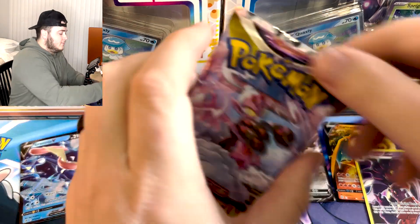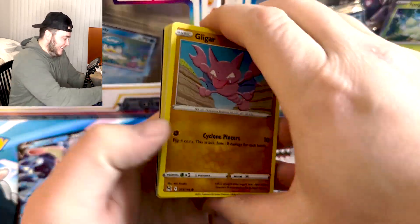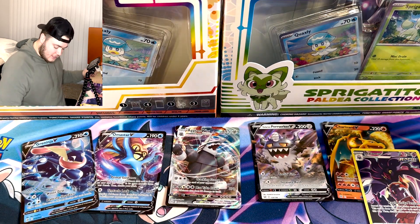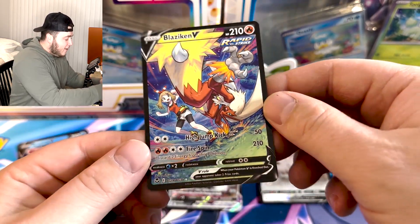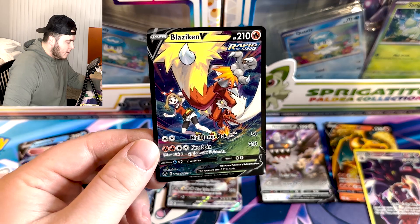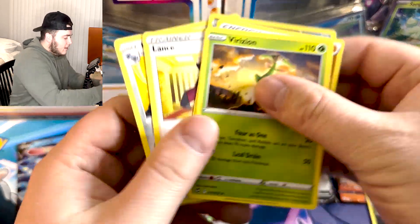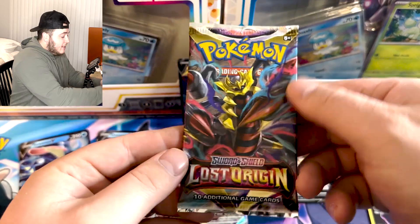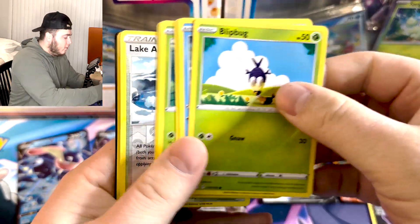Dark energy — Pangoro, Diggersby, Growlithe, Phantump, Morpeko, Snorunt, Morgrem, and a Greninja regular ultra rare. We're loaded on ultra and character rares. Lost Origin continues to disappoint — not from Lost Origin, that's for sure. Silver Tempest as well, it's pretty bad right now. But we get a Blaziken character rare from Silver Tempest! I love Blaziken — one of my favorites, great Gen 3 starter Pokémon. A little fighting energy there and a code card.